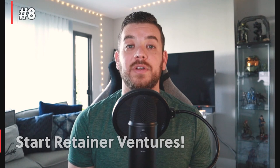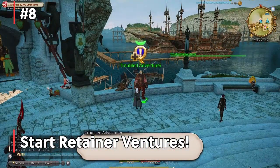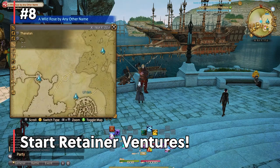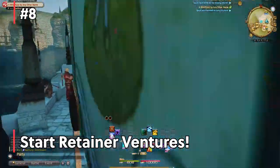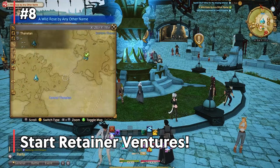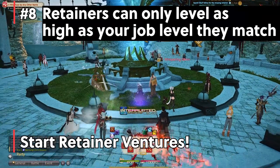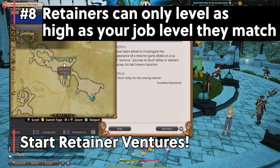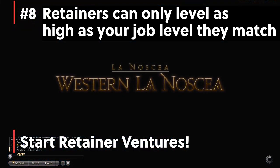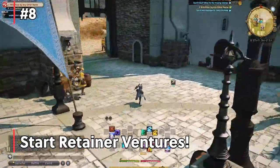Number eight: unlock your retainer ventures. Retainer ventures are unlocked by a blue quest called An Ill-Conceived Venture, found in any of the three main cities. This allows your retainers — which are the storage of the game — to go on ventures and collect stuff for you. If it's a battle class, it will collect skins, leathers, and other things. If it's a gathering class, it can collect minerals or plants. Your retainer class should reflect your main job. The reason is your retainers can only go as high as you have that job leveled. So if your black mage is level 80 but your retainer is set as paladin and your paladin is only level 30, your retainer can only reach level 30. Set it to your main job so you can level it all the way up and recycle your class gear.